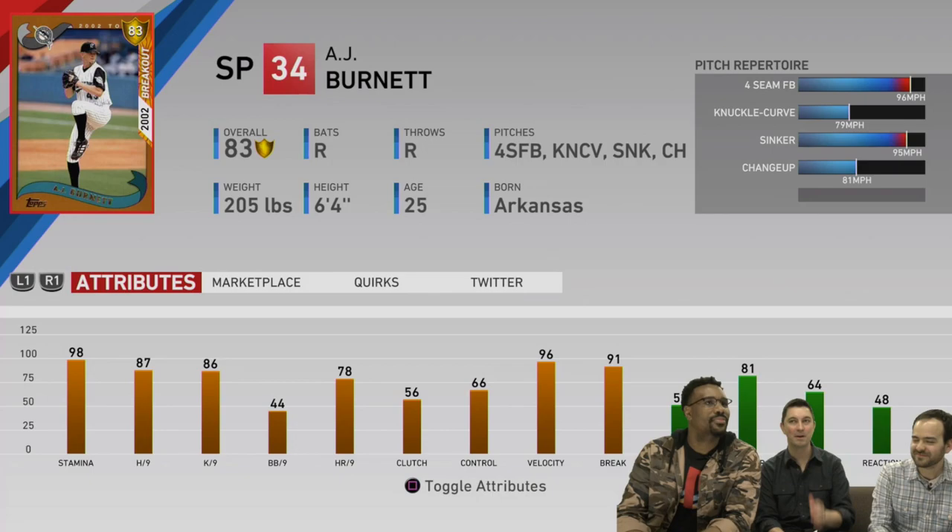What's up, bringing you MLB The Show 19. We have four more legends that got revealed in the SDS stream. The first one is AJ Burnett, and they actually showed off his card art and stats. He has a Breakout Series card, an 83 overall, with 98 stamina, 87 hit per nine, and 86 K per nine — all right numbers right there.